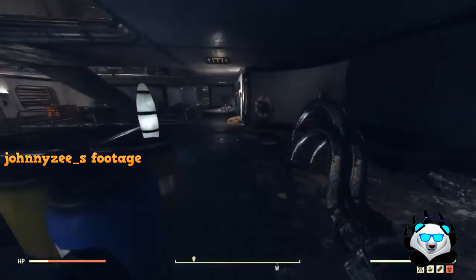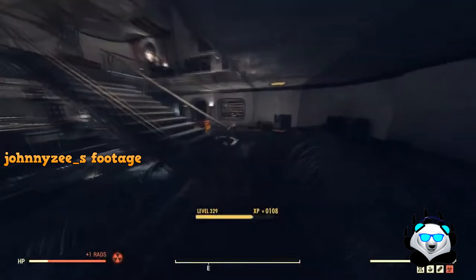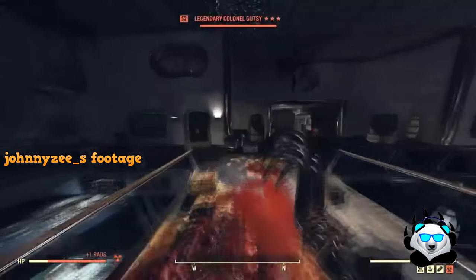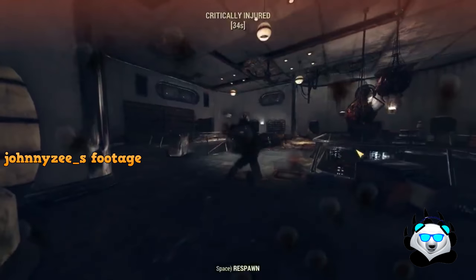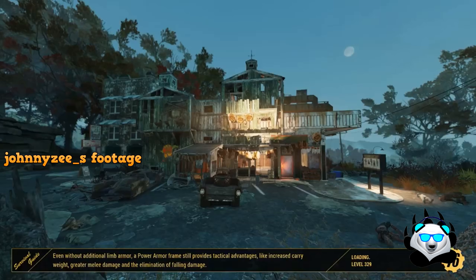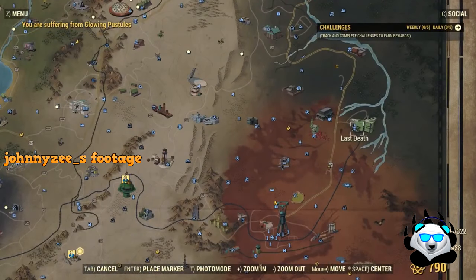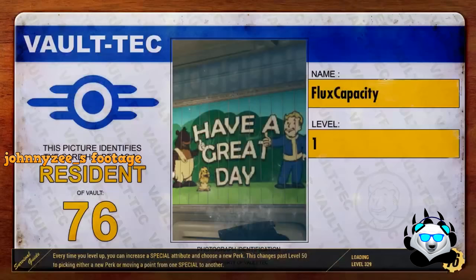What you need to do is die from that one thing inside that instance, then load somewhere else, fast travel away, and fast travel back. It's very simple and you can do this constantly as long as you're on the same server. With that 50% probability, when you come back you'll see that mob is either a two-star or three-star.